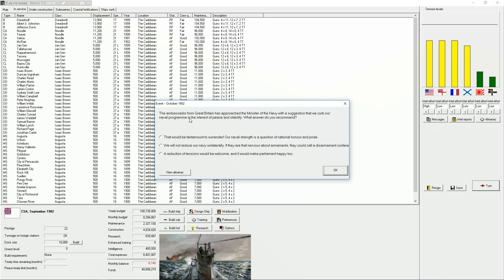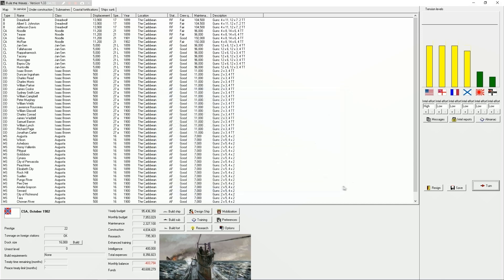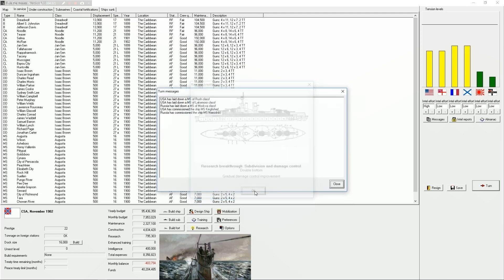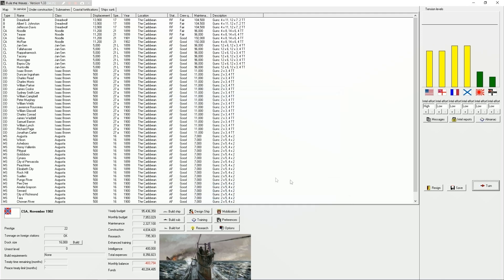I'm not happy about this - maybe I should stop saber rattling. The ambassador from Great Britain has approached the minister with a naval suggestion that we curb our naval program in the interest of peace and stability. 'Tantamount to surrender - we will not reduce our navy unilaterally.' They're nervous about arms. Budget down, tension down - that's okay actually. Tensions down is okay. Double bottoms, gradual damage control improvement - nice. Look at the size of this navy compared to the one we had before.